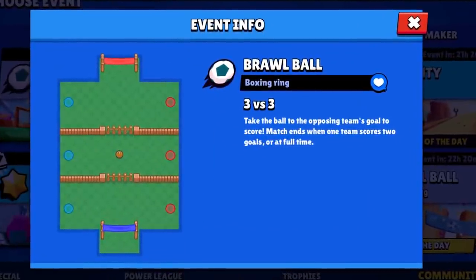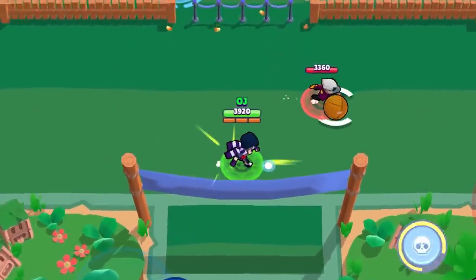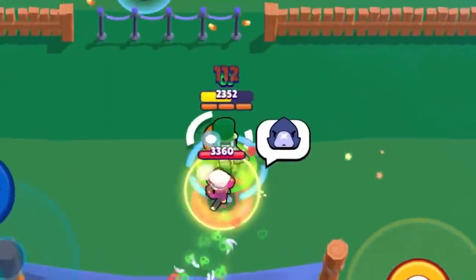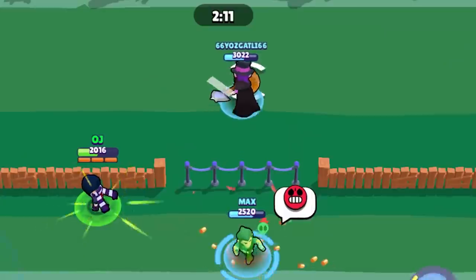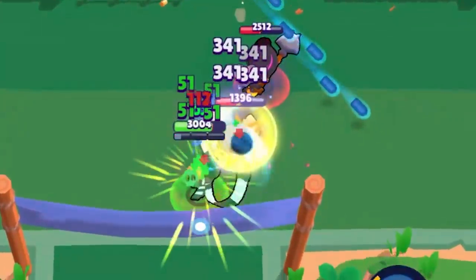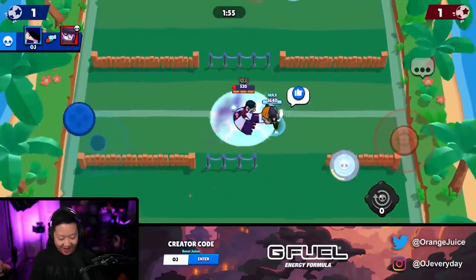And we're back with Boxing Ring. Let's go Edgar real quickie. I could have saved that. I could do this if I wanted to. I'm out — wait for my gadget to charge up. We're one. I can't believe I have to do this. Don't be scared. I can't believe we just won that! That's Brawl Ball — Boxing Ring. It's three lanes, it's simple, it's straightforward. Let's get right into Bounty.